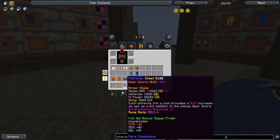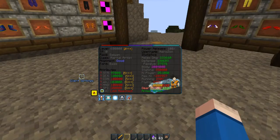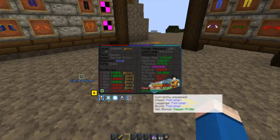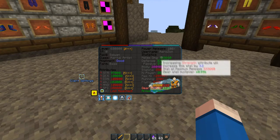You guys have already seen full set bonus — obviously it does this. And armor active just shows which piece you have on, so you can easily screenshot this and send it off to someone. Maybe I'll show stats for the armor one day. Obviously you can just hover over here and see them.